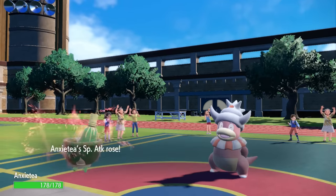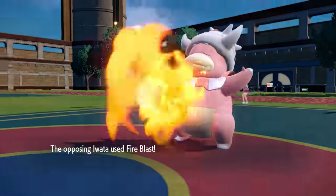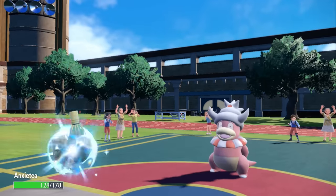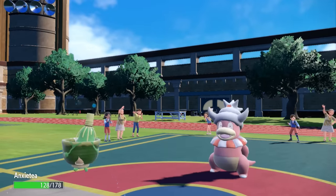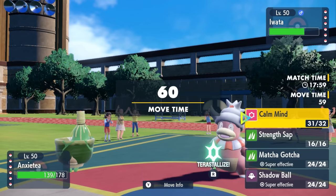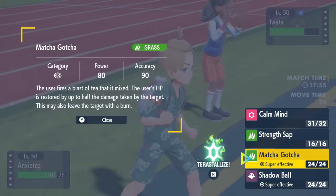I go for that Calm Mind, getting a special attack and special defense boost, and it reveals Fire Blast. It does connect and hurts a little, but after Leftovers recovery I'm looking fine. Also, this thing's signature move Matcha Gotcha actually heals you back as well. So with Calm Mind up and max defensive investment, I'm kind of an issue honestly.